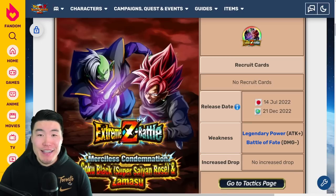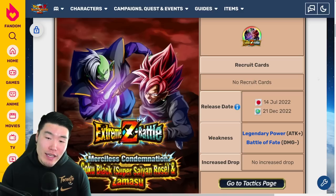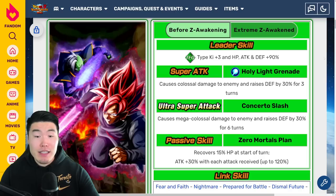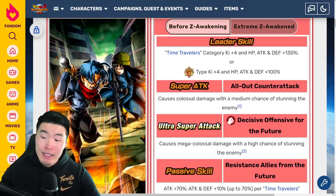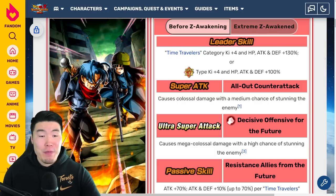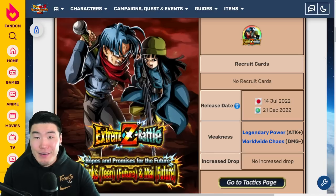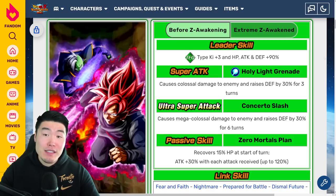What's going on guys? Welcome back to another Dokkan Battle video. Today we are going to be breaking down the full Extreme Z Awakening and Extreme Z Battle Event details for the LR Rose and Zamasu, as well as the LR Trunks and Mai. Both are dropping on Global in less than 12 hours from now. Between the two, most people are more excited for Rose and Zamasu, so we'll start with them.